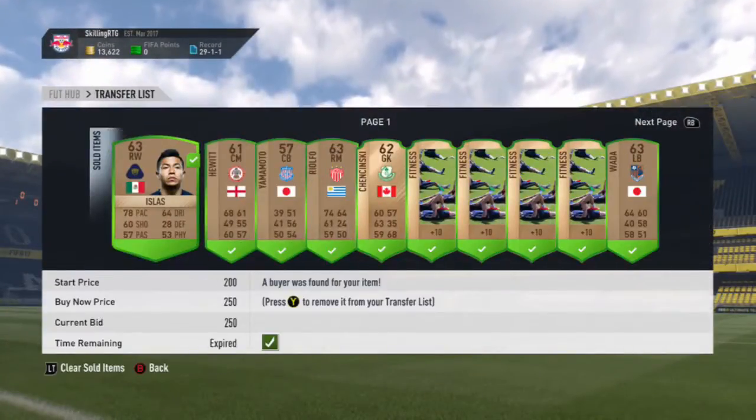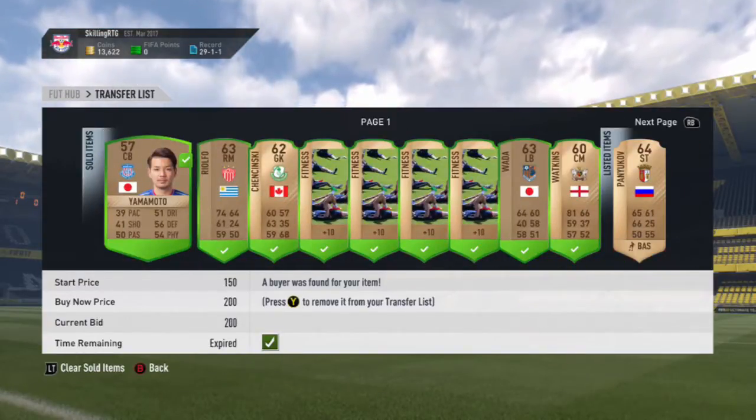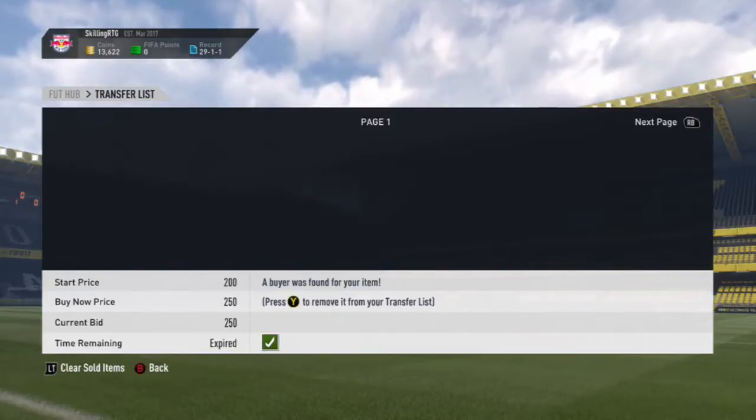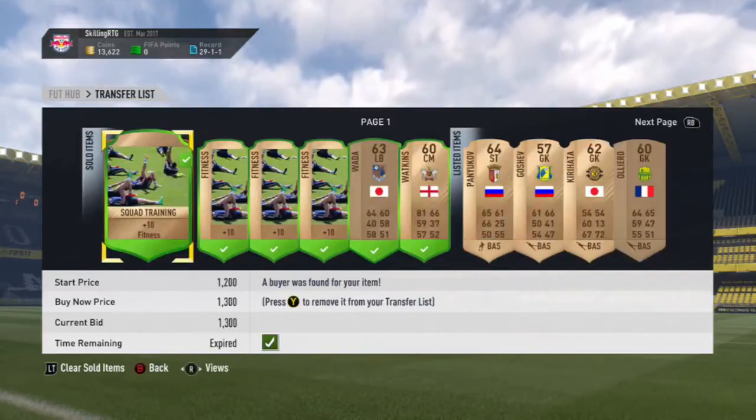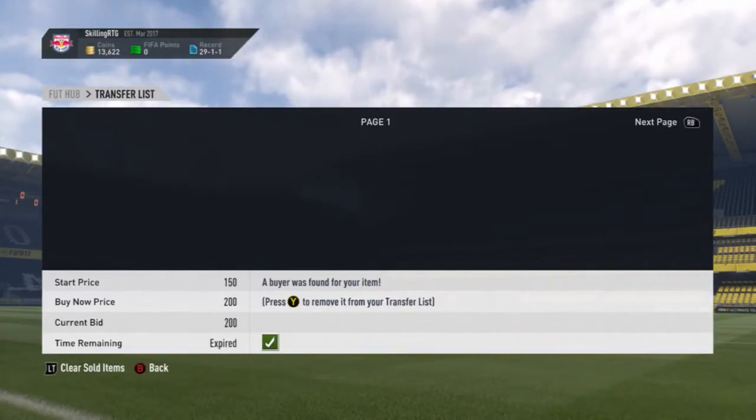And then after that, I go and sell a few more players in the club that I got from using the bronze pack method. We go and sell these three bronze cards, and then I go and list up a few squad fitnesses, and all of them went on to sell for 1,300 coins.